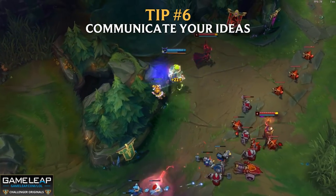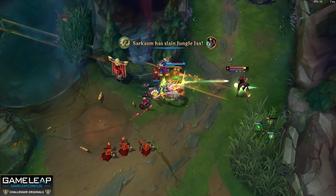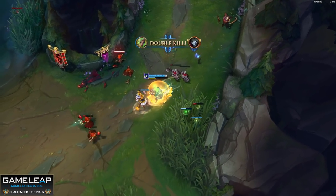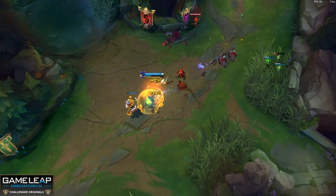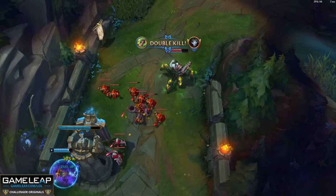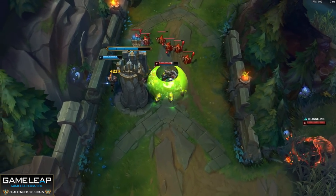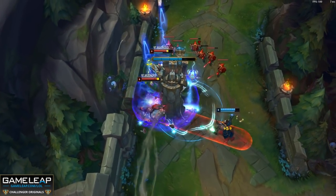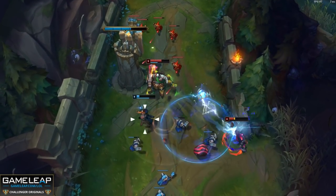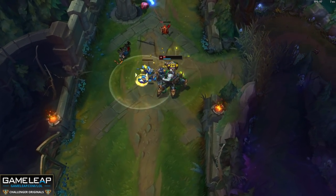Tip number 6: communicate your ideas and intentions. So many players who look to make a play — invading the enemy jungler or diving the top laner — make that play happen without pinging their teammates beforehand. You have to communicate preemptively before your idea materializes, because this brings all your teammates onto the same page. Who's seen their jungler invade at level 2 and die because they get collapsed on? That's because they don't ping their intention so no one on their team knows what they're doing.